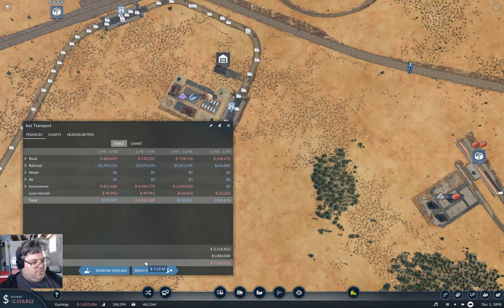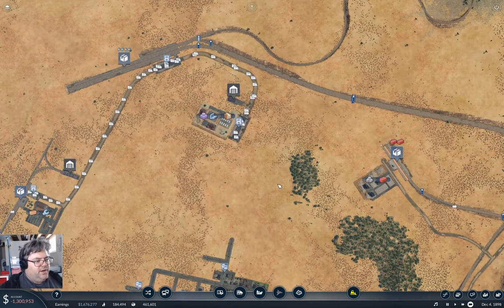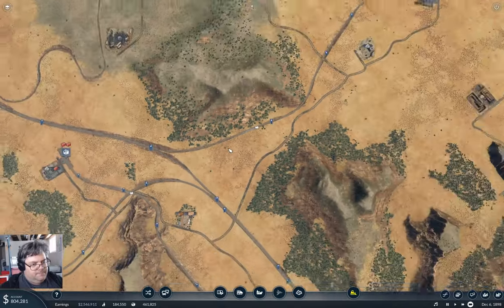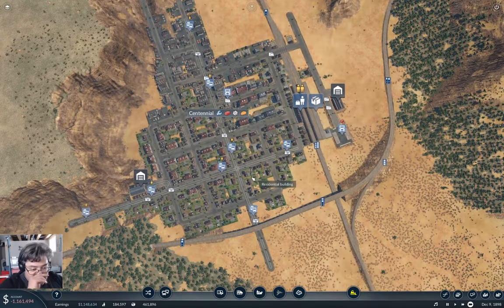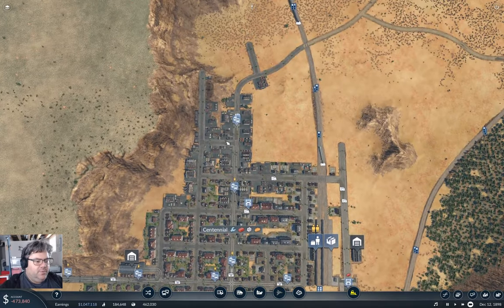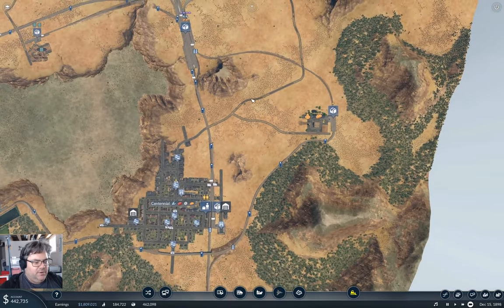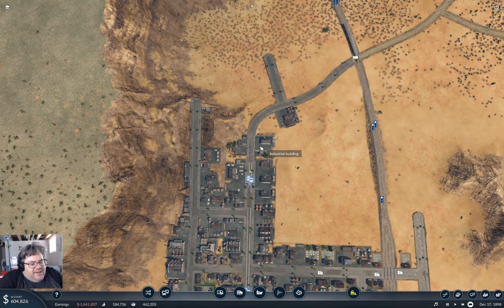We're back down to the same loan level we started with. Let's check in on our towns — Centennial is doing the Centennial thing and just sitting here. It's starting to extend along this road here. I'm not sure I want it to do that just like that though.